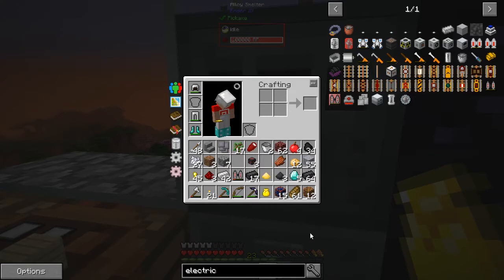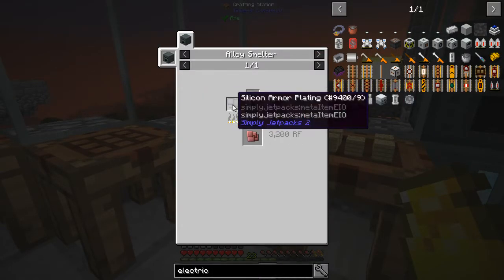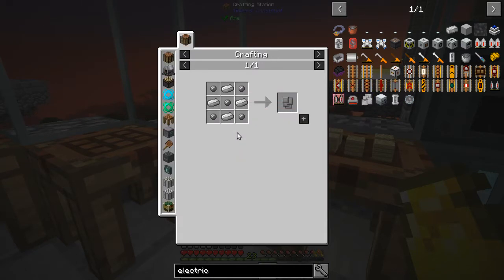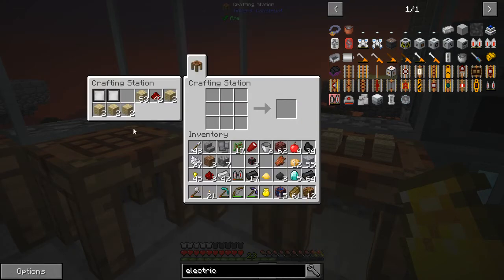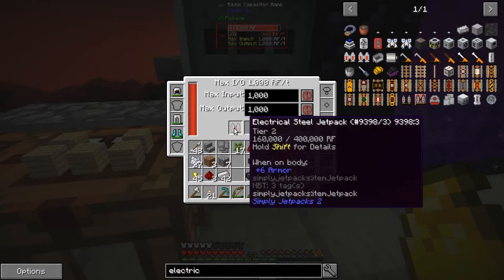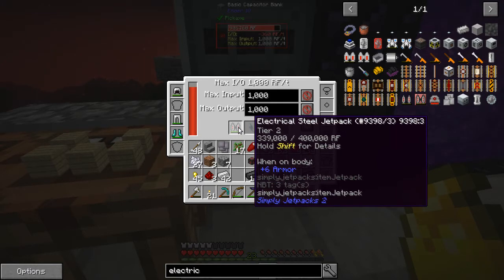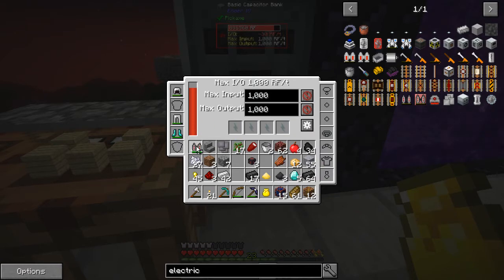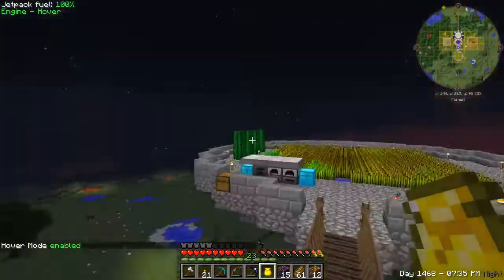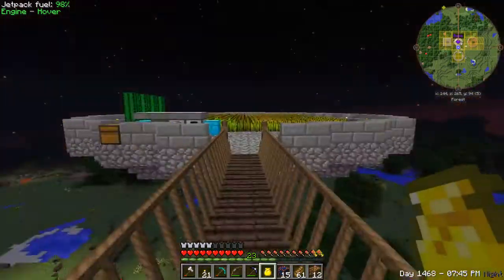Let's go ahead and charge this jetpack up because it's cool. It's 400,000 RF — let's check it out and see how it does. We should turn hover mode on. Hover mode enabled. And how does it do? I think that's a slower descent compared to the old one. What do you guys think? Let me know down in the comments.